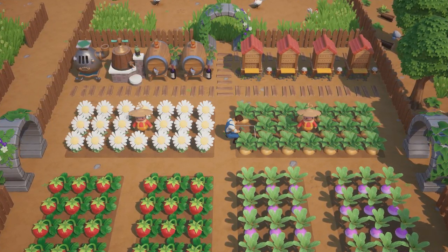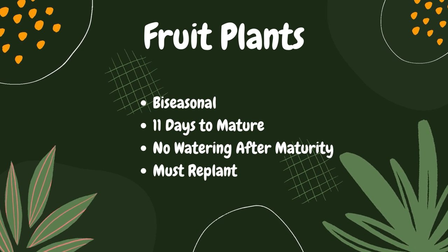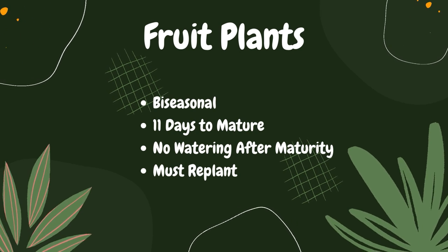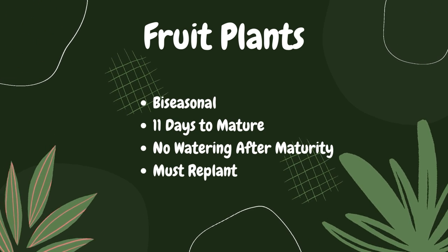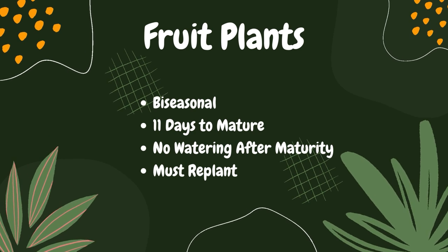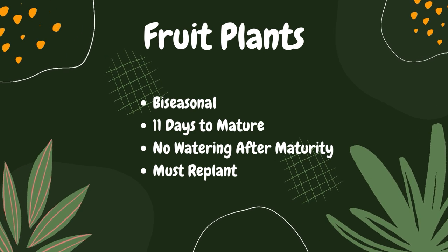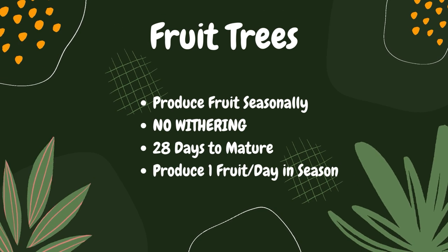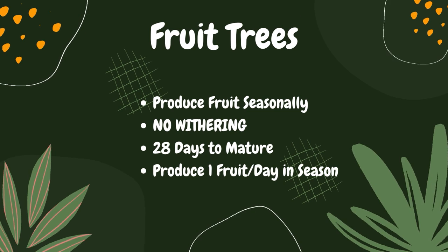In the most recent clips shared on Twitter we can see even more beautiful unknown flowers, something that could be cabbage or melon, and my personal favorite — blueberries. In addition to all these crops, we will also be able to grow fruit plants and fruit trees. Fruit plants are bi-seasonal, meaning they grow across two seasons and wither when off-season. They take 11 days to mature and do not need watering after maturity. When they wither you'll have to replant them, just like a regular crop.